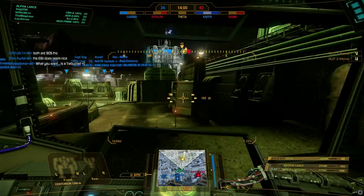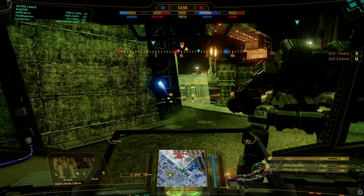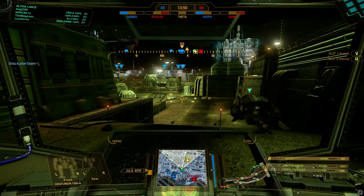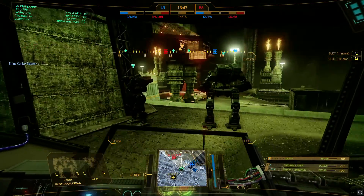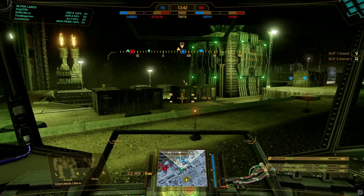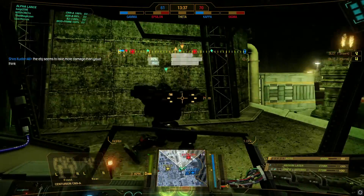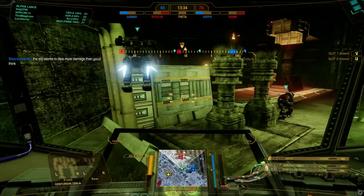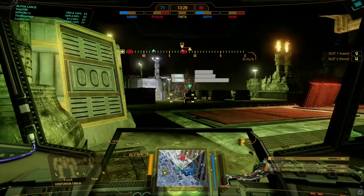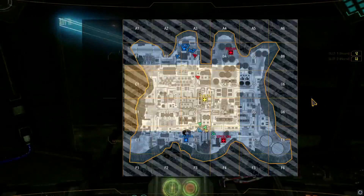We got a Jiremech and something else in the back there. They are at Epsilon. Could use some eyes somewhere. We're kind of a medium lance here and we need some heavy support. It's a Highlander and a Jiremech. I guess we're moving this way. We're split totally in half, so wherever the enemy is, if they're all over there, we're boned.